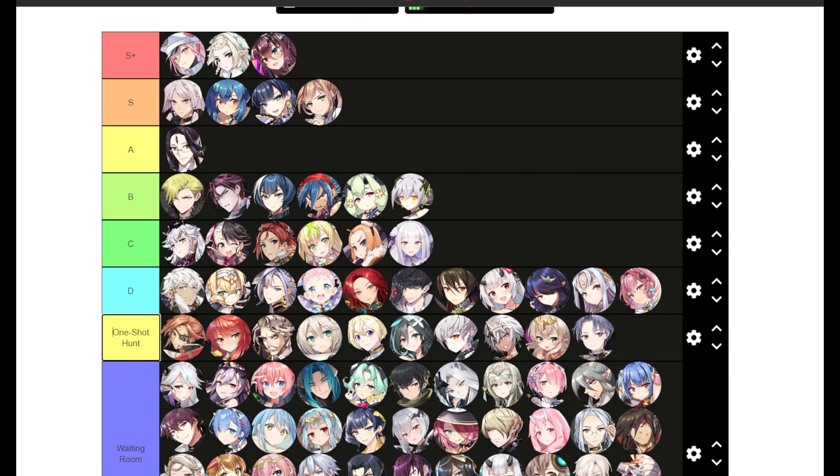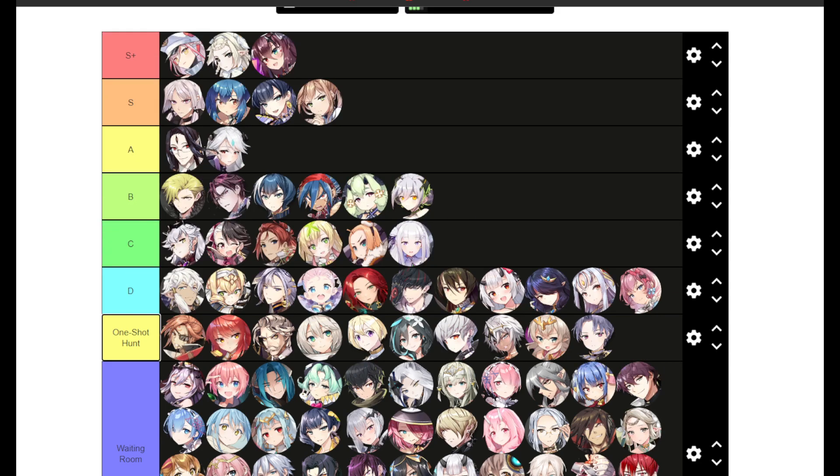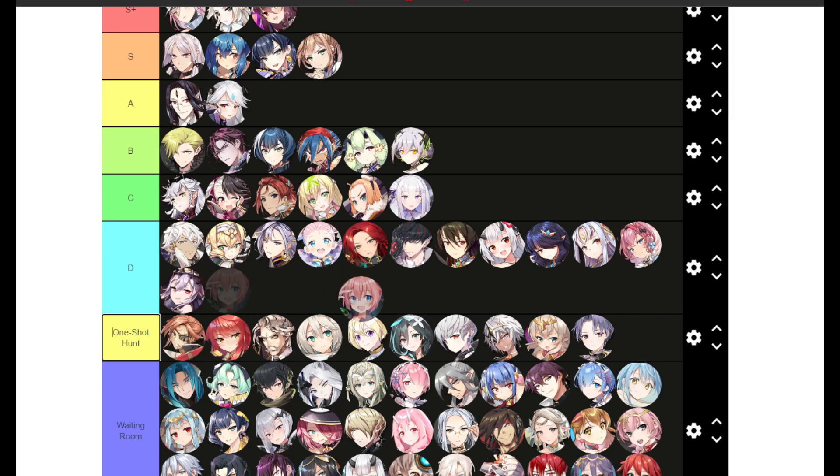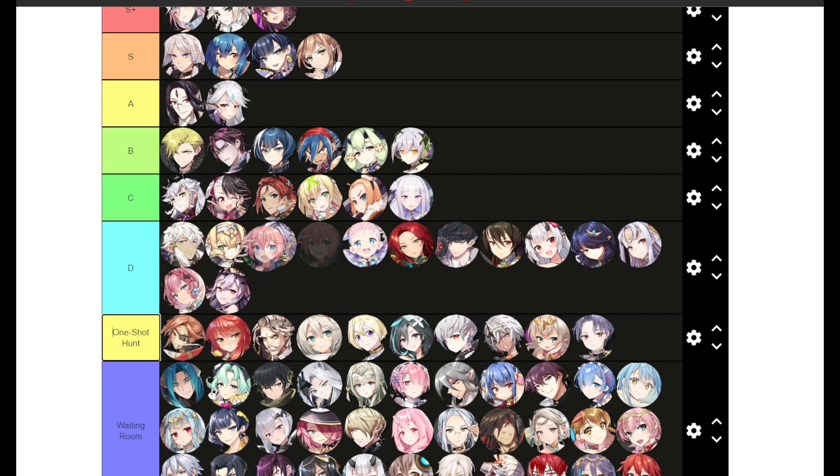Luna is an easy A tier — very strong single target DPS. After her buffs she does crazy damage, has a defense break, and is easy to gear because of her S2. Great for fire expedition, abyss, or even Wyvern. Melissa is D tier — a PvP unit and she's not even good in PvP right now. Milim is also primarily a PvP unit and unfortunately not that great in PvE.